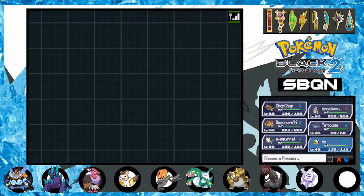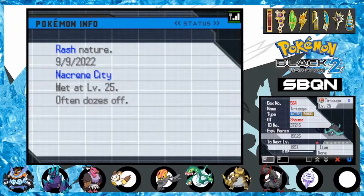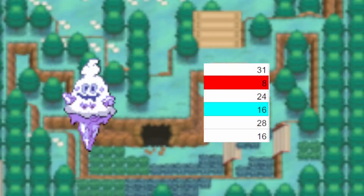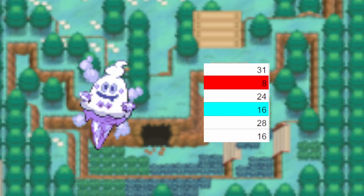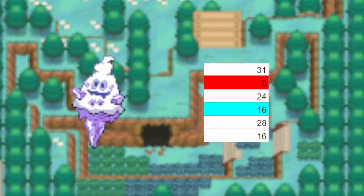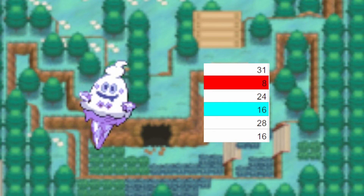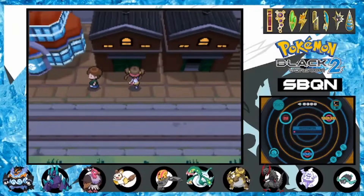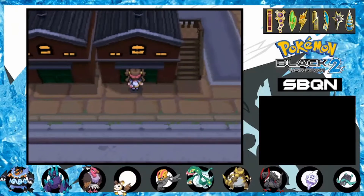Not the most impressive, but I think it'll be okay. This episode I also want to take time to look at Vanillish's IVs: 31 in HP, 8 in its boosted Attack, 24 in Defense, 16 in its lowered Special Attack, 28 in Special Defense, and 16 in Speed. A very concerning Special Attack for our ice cream cone, but I'm sure we'll make it useful.